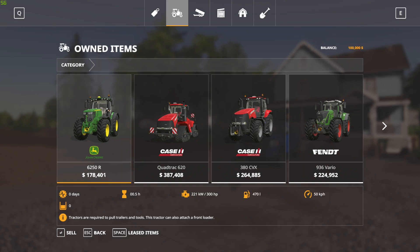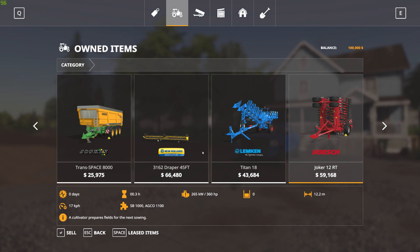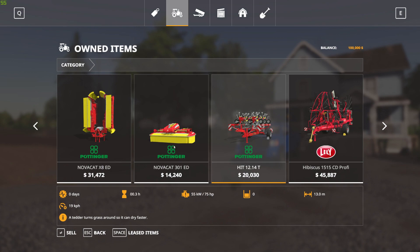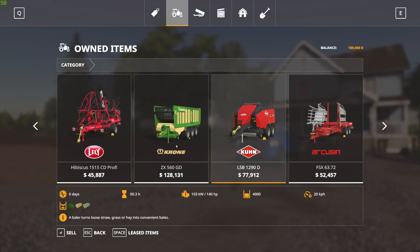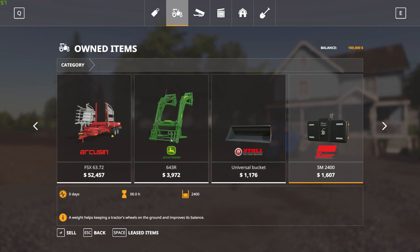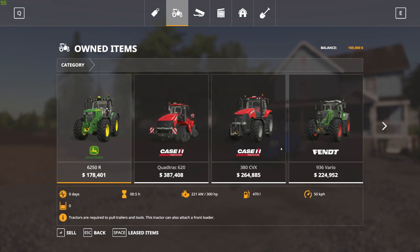Now let's take a look at your starting fleet. You get a John Deere 6250R tractor, a Quadtrac 620, a Case 380 CVX, and a Fendt Vario 936 — so a few tractors to start. You also have a warrior semi, a large New Holland harvester with a header, a pickup truck, a large tipper, a medium-sized tipper, a plow, a cultivator, a seeder, a sprayer, a dry fertilizer or lime spreader, two mower attachments, a tedder and windrow, a forage wagon, a square baler, a square bale collector, a front loader attacher with bucket, and two weights. Not bad at all.